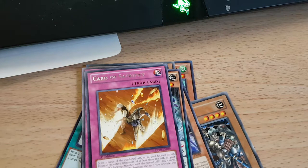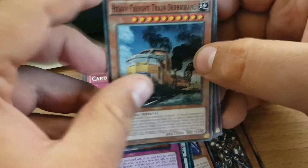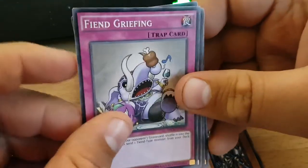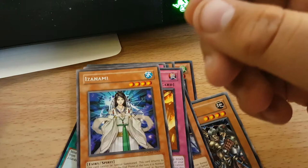Still have a lot of these packs to go. Wanted to buy 20 just so we had close to a box. Heavy Freight Train Derrick Green, Galaxy Tomahawk, Number 42 — sweet — Fiend Griefing. He's a Nami — nice, not bad. Thunder Short, Despot 06. Another Dupe Frog — we can play a set out of that now. Raptor's Gust.